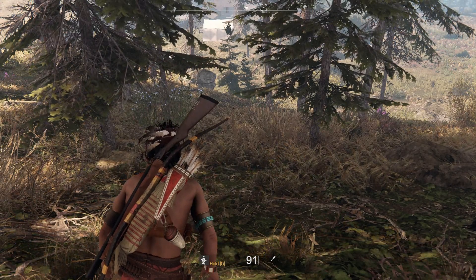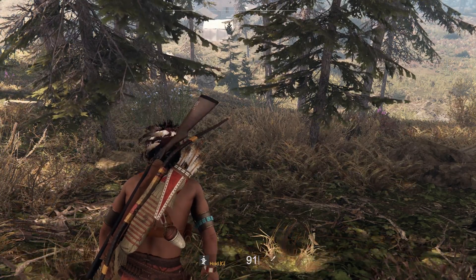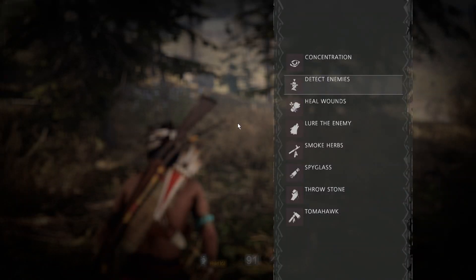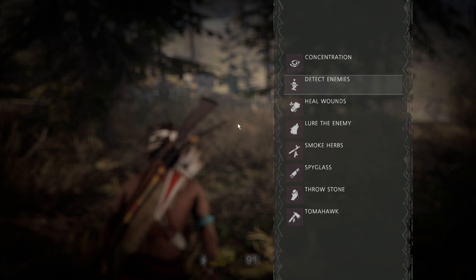Welcome back. Today we're going to talk exclusively about our quick abilities that you can pull up if you press E, if you have got them with your skill points.